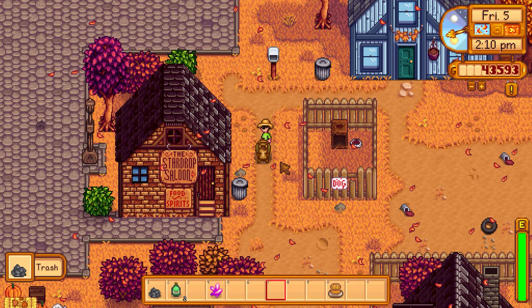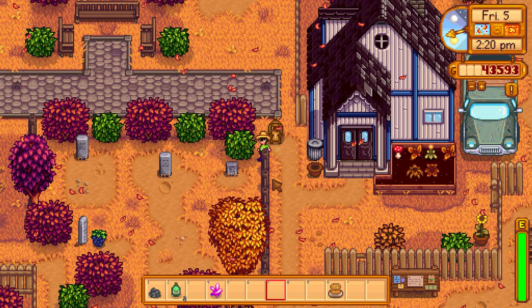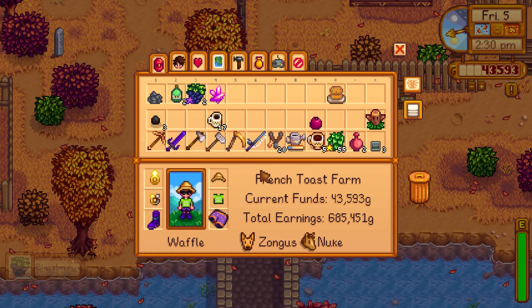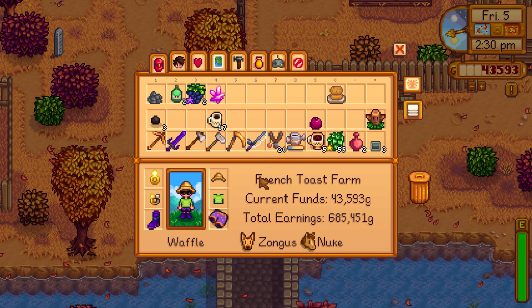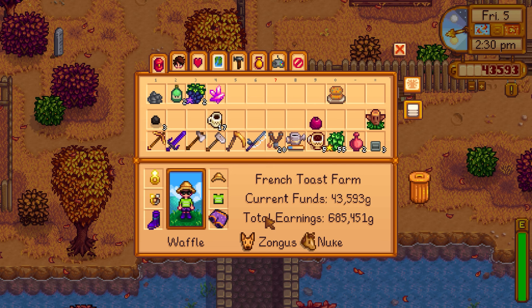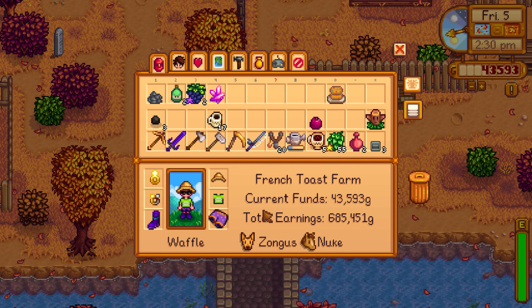Got some trash that I can recycle. Spotted Evelyn and a blackberry — grabbing it since all forage is now iridium quality. It's Friday — considering buying another iridium sprinkler from the sewer vendor. Have 43,000 gold. Got double blackberry too. A goat might cost around 10,000 and a pig was 18,000 — still have plenty left over for the sprinkler.